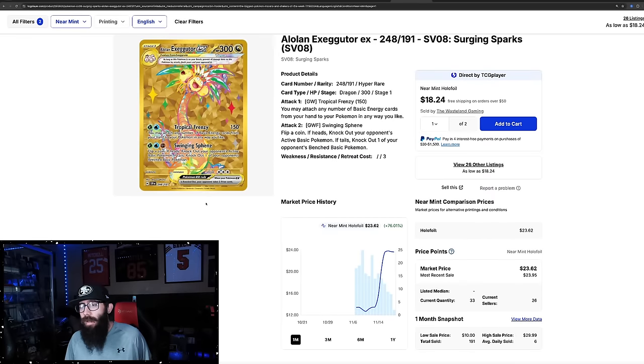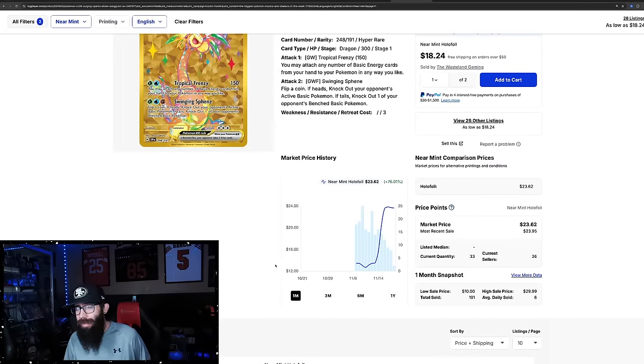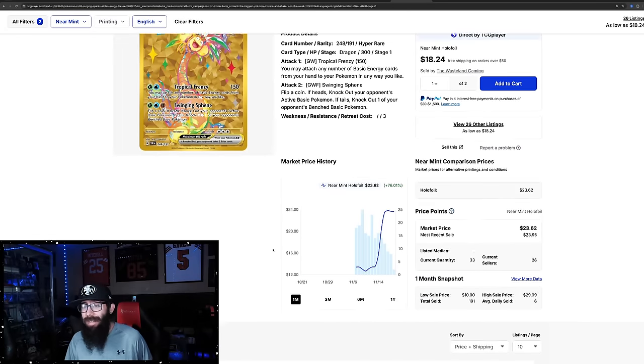We're talking Surging Sparks now. We talked about the gold Pikachu — how that card was taking off. Because these cards are really hard to pull, and in the past, gold cards just haven't been as valuable as they should. While this is only a $23 card, the growth is at 76% — pre-release was $13, then came down to like $12. There are only 33 copies of this currently available. I don't think this card is going to do super crazy numbers — it's about half the price of the Special Illustration Rare, but it's harder to pull.